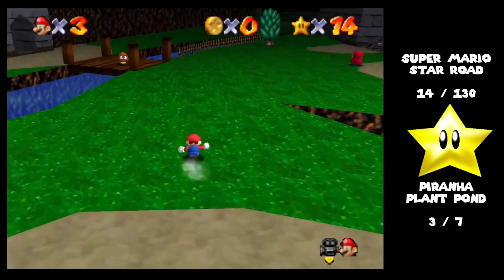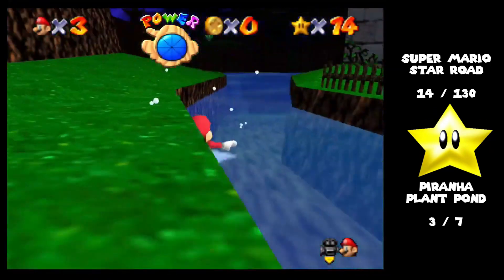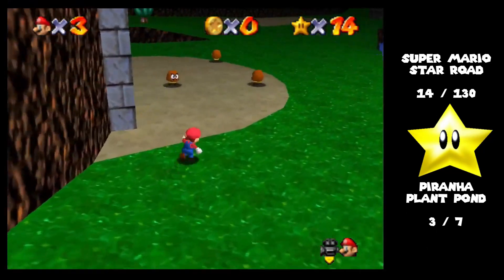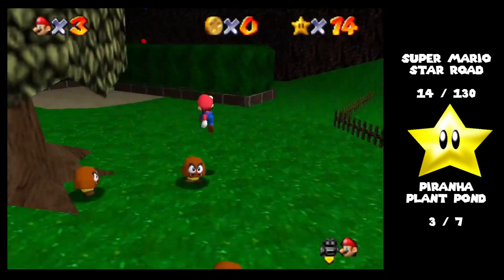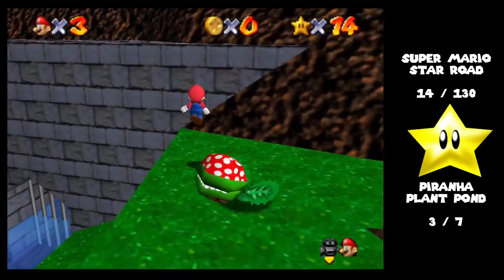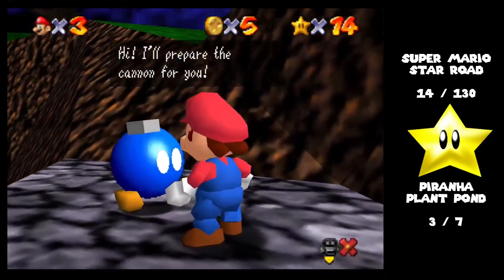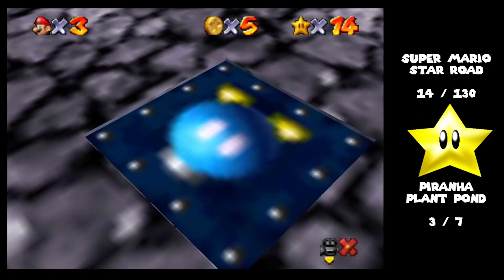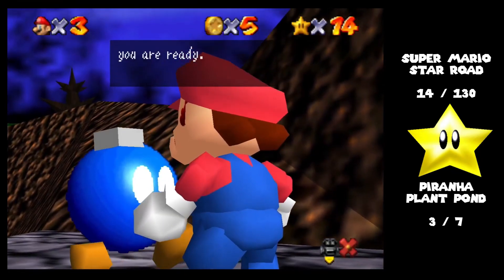Here we gotta find the Bob-omb buddy. The Bob-omb buddy is over here. There he is. 'Hi, I'll prepare the cannon for you.' I should give them all different voices. 'Ready for blastoff? Go hop in the cannon when you are ready.' So we have the cannon right here, and we want to shoot to that tower over there. There are actually two stars up there — you're aiming for the one on the bottom.